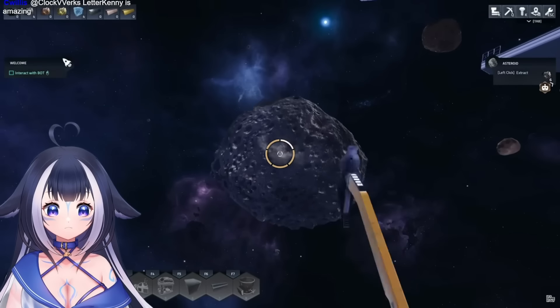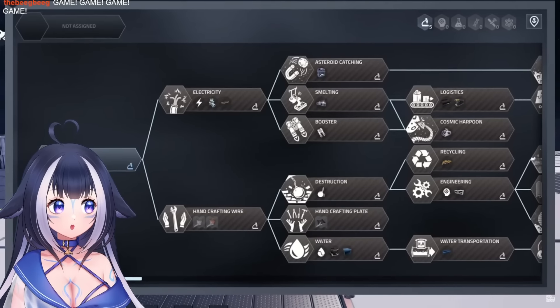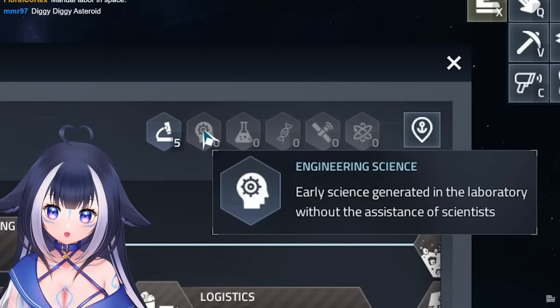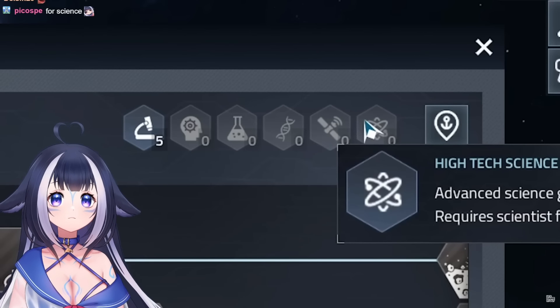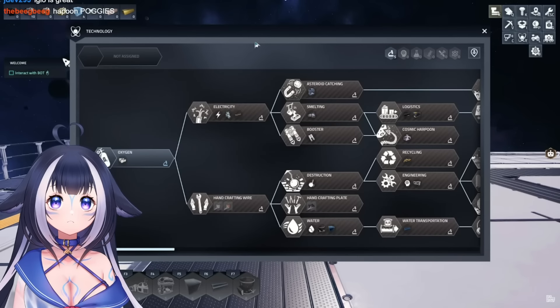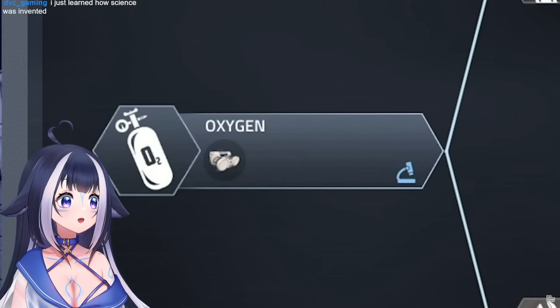I didn't know that's where science comes from. I'm learning so much. But for real, this is what the science stuff is for. Unlocks and upgrades galore. And not just basic science, but all kinds of others like engineering and chemistry and biology and space and blah blah blah. Can't wait for this docking technology though.